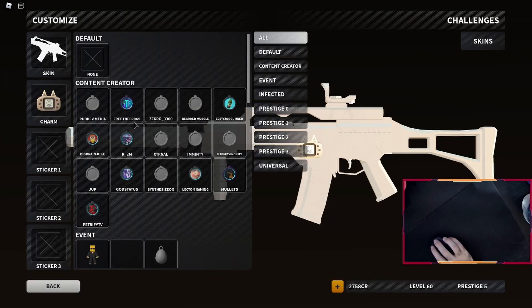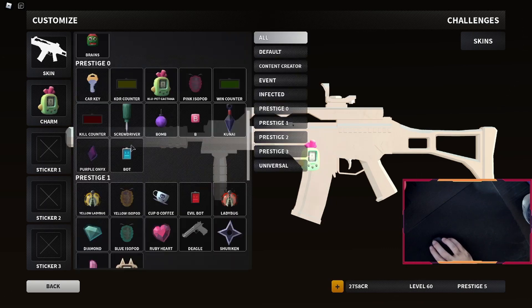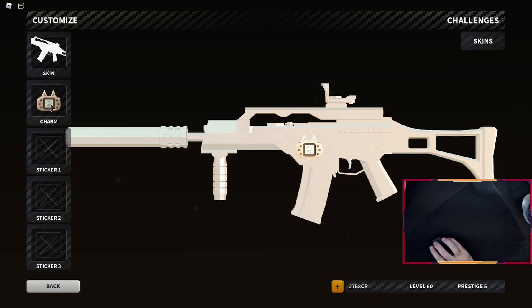You go over here to Customize, and then it's the Kiji Pet Charms. The one for Prestige Zero doesn't change the sound, I don't think, but the other ones from Prestige One, Two, and Three do change the sound.